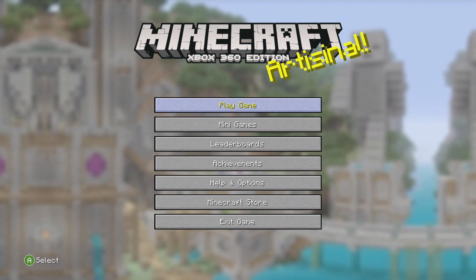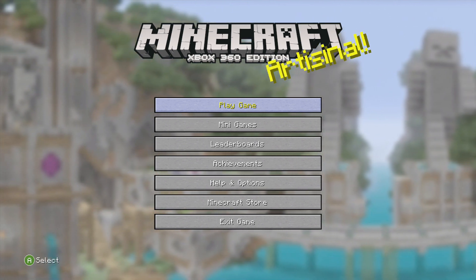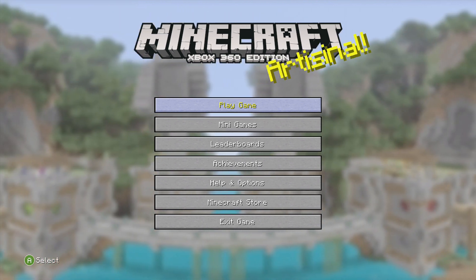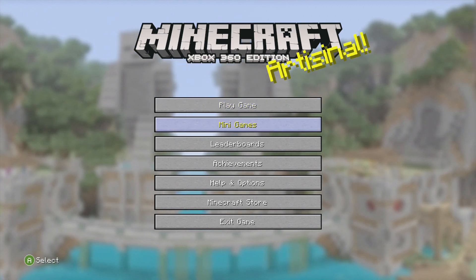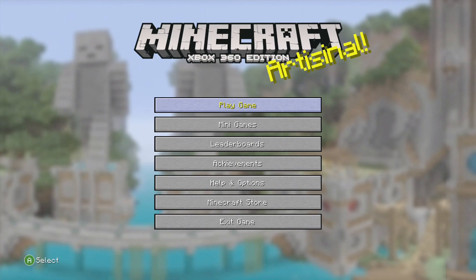I decided to do this tutorial because I'm currently going to be recording a video on the old TU1 world as like a nostalgia throwback, so I might as well just do a tutorial while I'm here. So the first step — I'm just currently on the 360 edition to show you this is the latest update. As you can see the minigames is there, so I'm not on TU1 already.